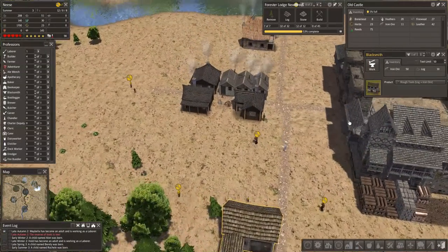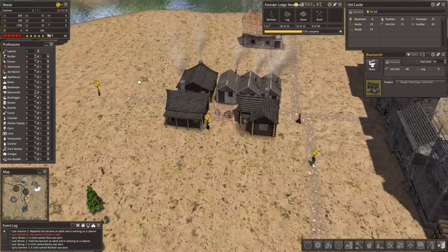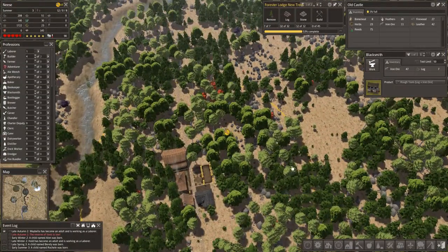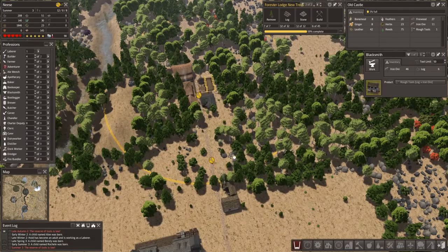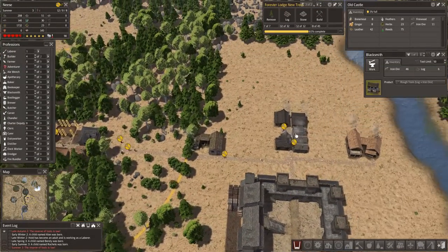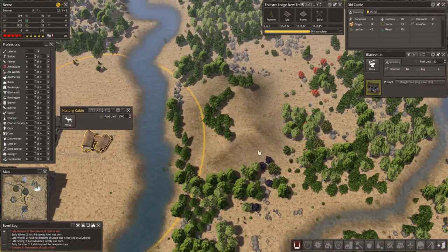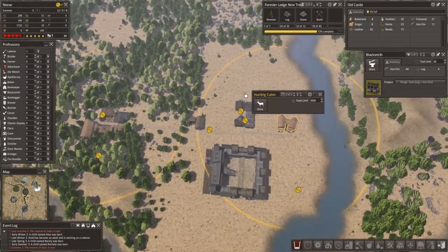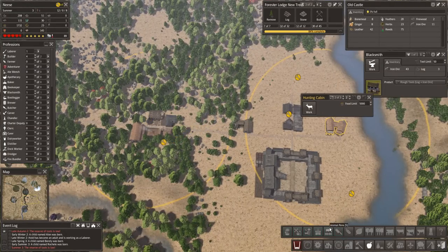Apparently it's raining at the moment, not that you'd be able to tell. Food's okay, fuel's okay, logs and stone. Let's get this forester done. We'll get a nice influx of stone as well, because they will clear out the stone from here and fill it all in with trees. Reserve of tools is low — I know, I know, we're on it.